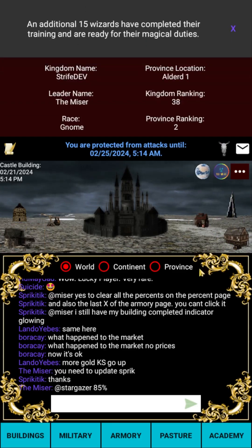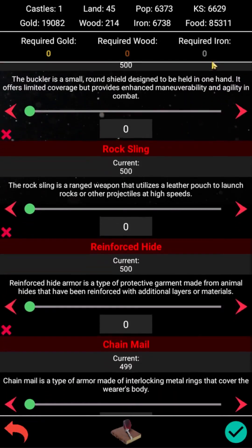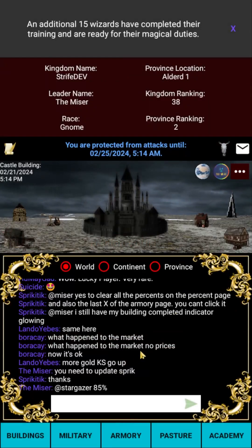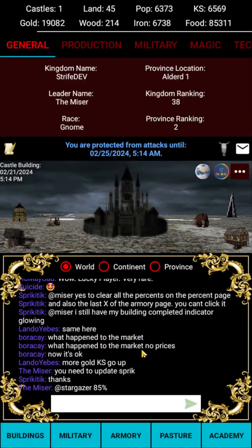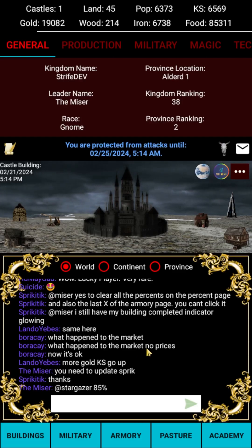After getting your economy rolling, you may want to focus on crafting weapons and eventually training military units so that you come out of protection with enough military to defend your lands and conquer other kingdoms. A good rule of thumb is to spend the first three days focusing on your economy and growth, and the final two days building up your weapon stock and training units.